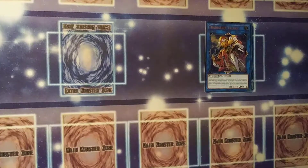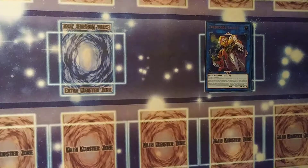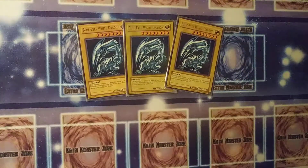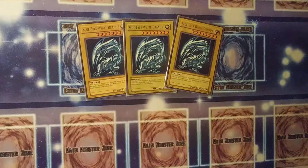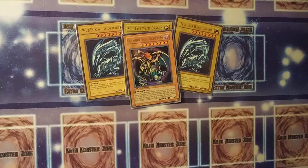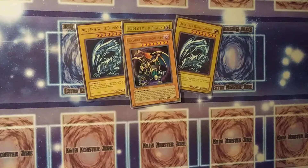There's an out to them. I think people just like to forget that a long time ago, before links, before pendulums, before synchros, there was dumb broken bullshit — there were actual literal locks with no out whatsoever. Yu-Gi-Oh is not broken. There's an out to everything. There is no such thing as an unbreakable board.